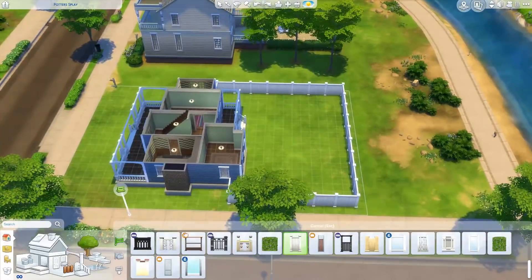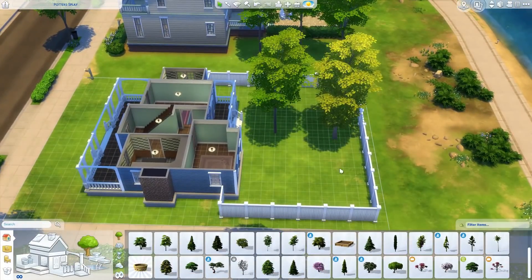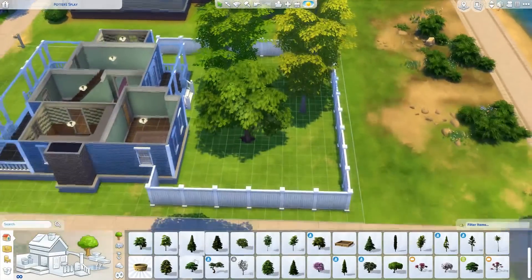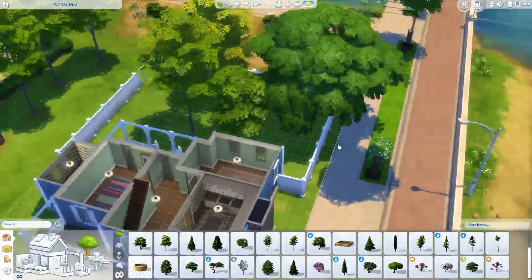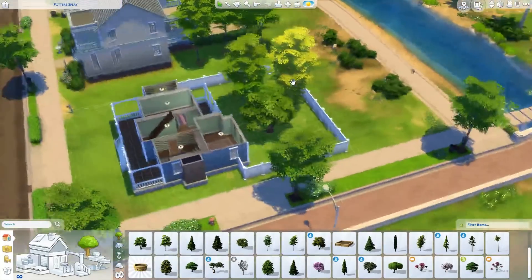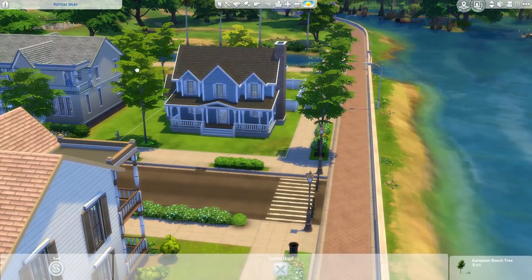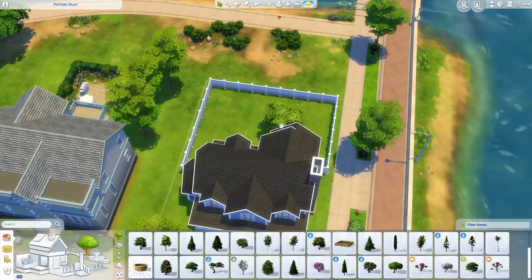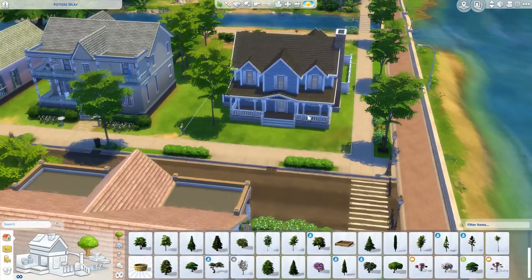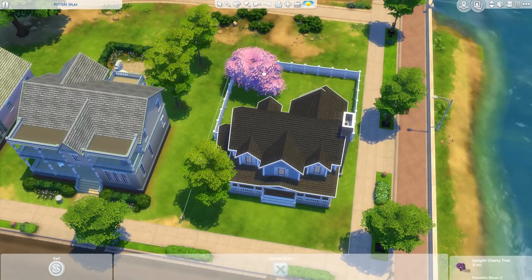My favorite trees in the game are the tall and skinny ones because they fit most places. On lots that are big enough, there's a really fun larger tree to use, but it's very large so it depends on the lot. The trees in the surrounding world are a particular type, so it kind of blends in nicely — that's always something you could think about when building. But it's up to you; you could just put whatever trees you want, even pink ones.